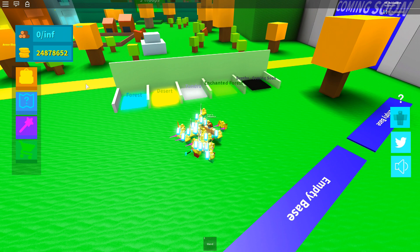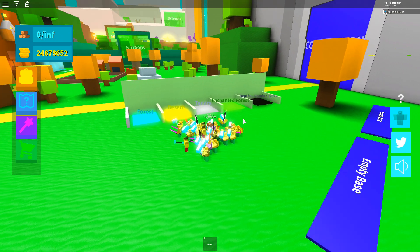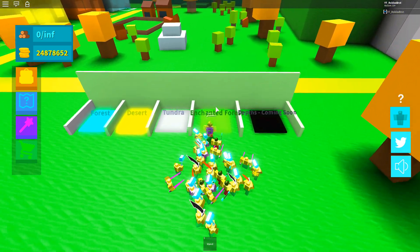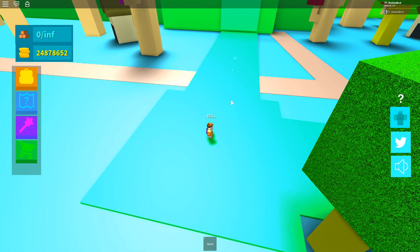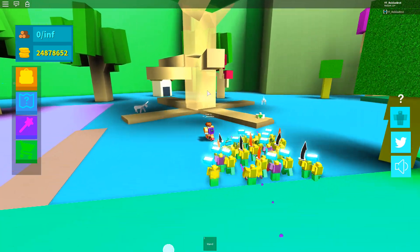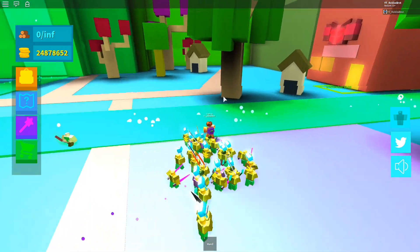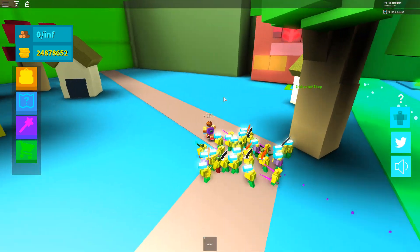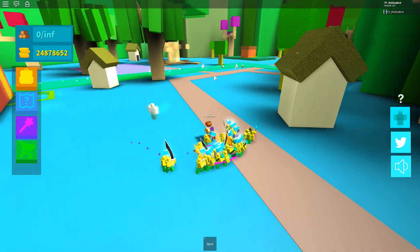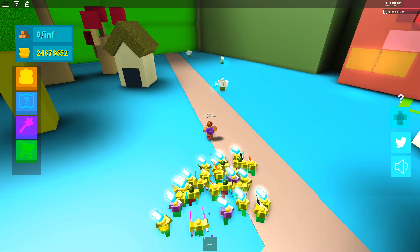Hello everyone, welcome to the new update of Army Control Simulator! First of all, we've got a new realm: Enchanted Forest. In this new realm we've got new bosses, which is the Grand Willow tree, and a new mini boss which is the Juggernaut.